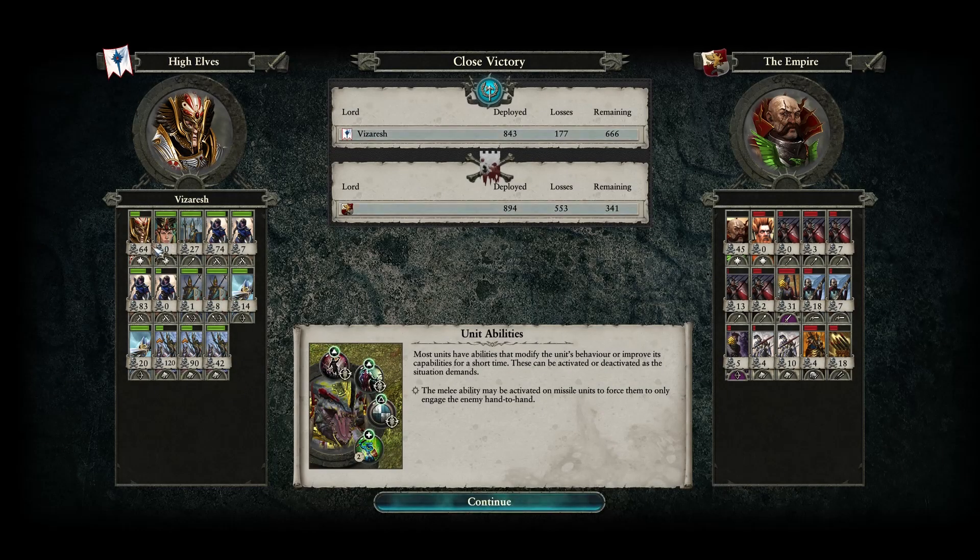This army is really good. I've played something similar against the Empire before with Karl Franz and Tyrion did fine there as well. 12k damage dealt — insane. I think most of that is from Sunfang, but beating the brakes off Volkmar is probably counted there too.